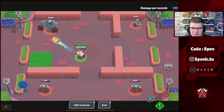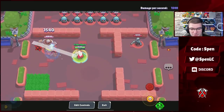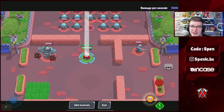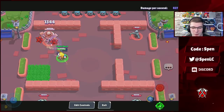Next nerf is for Belle — her Positive Feedback shield has been reduced from 25% to 20%. I think it's a nice change, but Belle's overall kit is just far too strong and she'll definitely still remain in the top five of the next rankings.